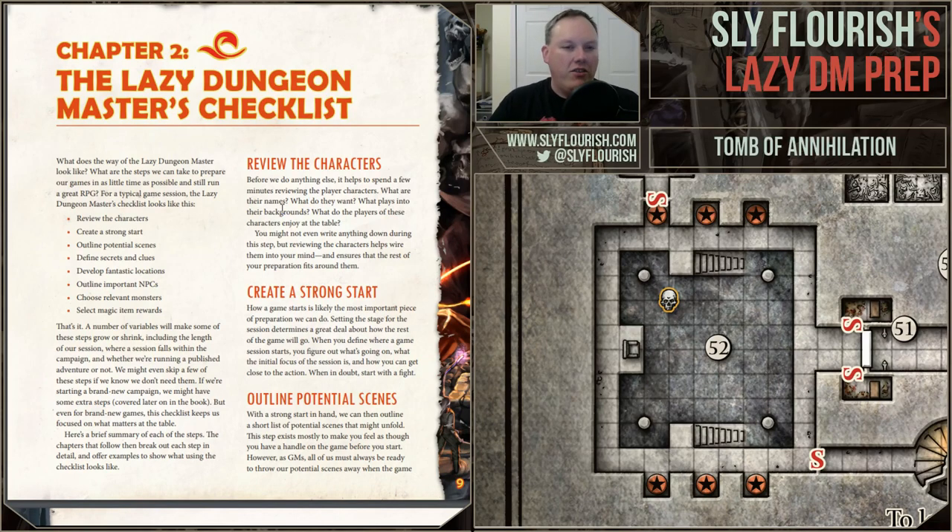The eight steps are: first, review the characters — take a look at the characters playing, pull on their backgrounds, understand how those backgrounds tie into the game, use that stuff to fill out details so characters see how things are relevant to them. I did that yesterday — two characters had ties to Rahadin, who is Strahd's major domo. One character was a monk whose school had been destroyed by Rahadin, so she wanted revenge against him. You review the characters so they're firm in your mind when you're building the rest of your adventure.